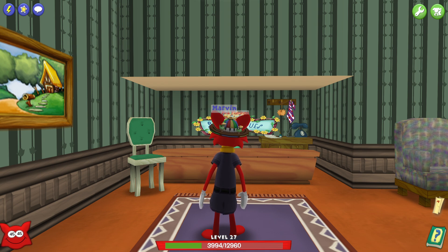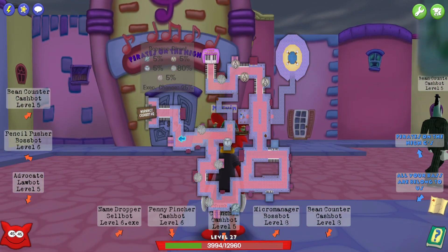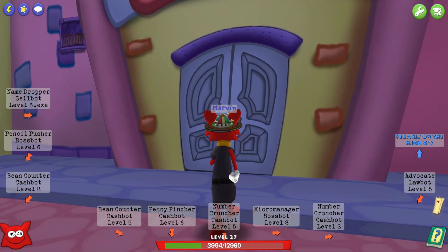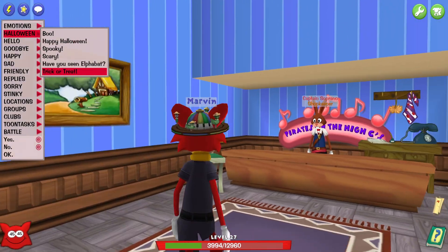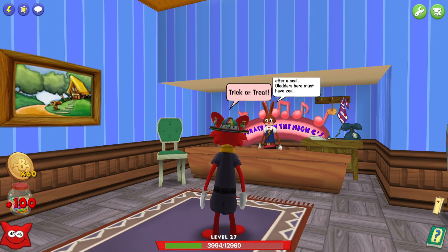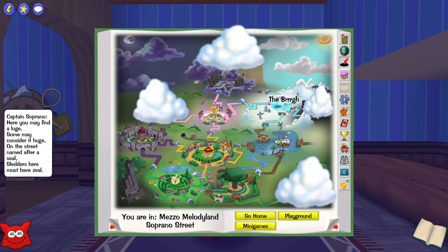Next place is Soprano Street in Mezzo Melody Land. I had to switch districts a few times, but on Soprano Street you go to Pirates on the High Seas, and that's where you get your next trick-or-treat reward. I'm also teleporting to Marty, who I have logged on right now. You say trick-or-treat and there you go — more bat coins and more jelly beans. Then the next place is Walrus Way in The Brrrgh.